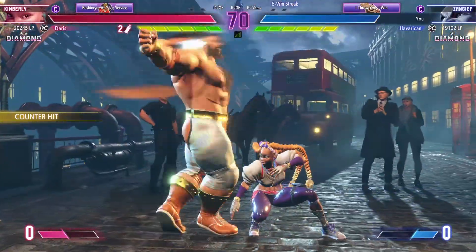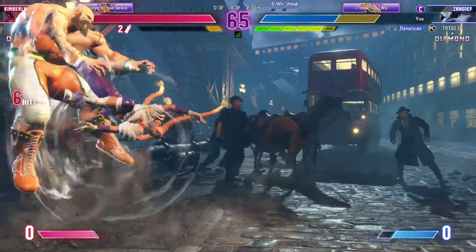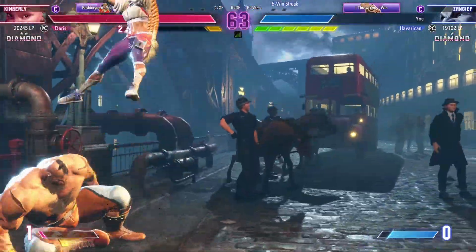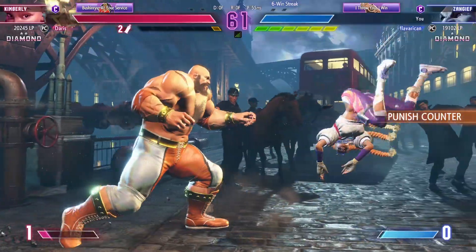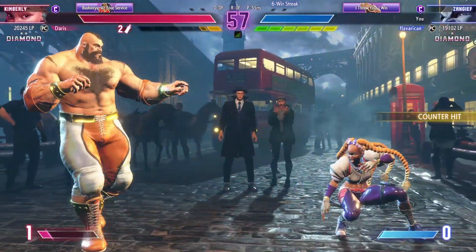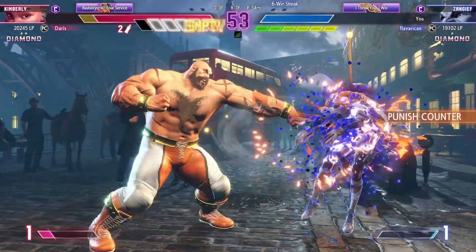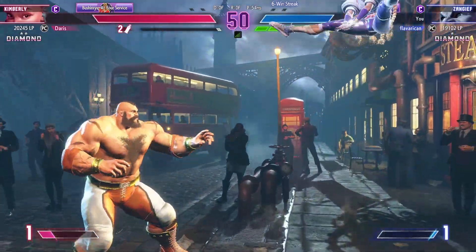Solid anti-air there. Solid anti-air will shut down the opponent's air game and make it much harder to jump in. Player one needs to be cautious with their drive gauge — how much damage can they deal before the opponent's drive gauge replenishes?